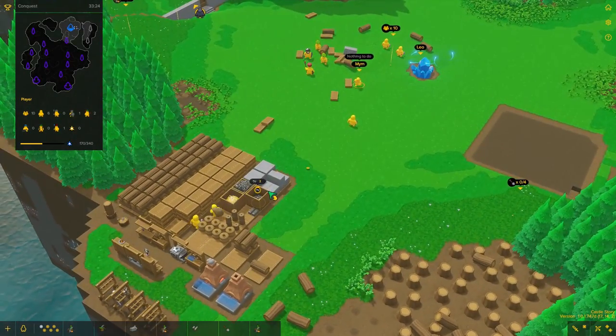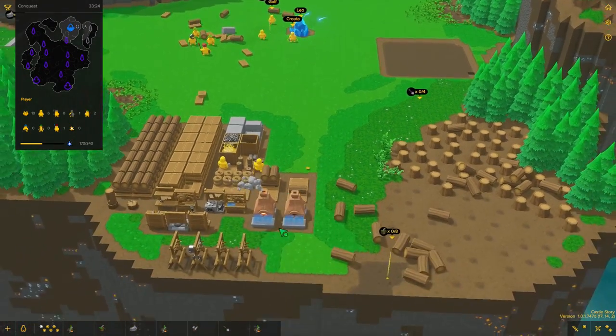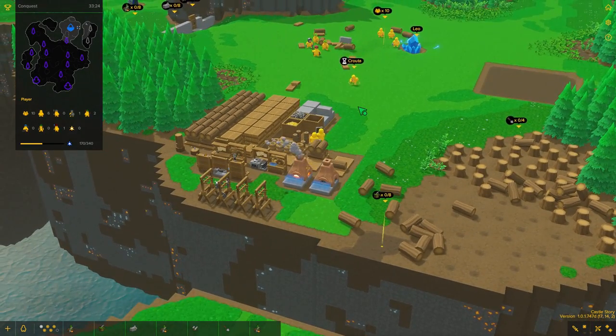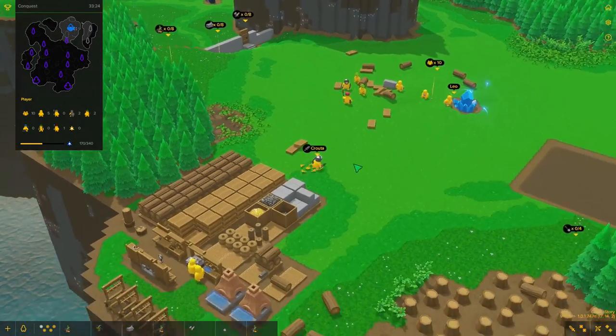We can't dig further into the quarry at the moment because all my stone storage is full — so we do need to build a little bit. Kruta, you're going to be my new knight since Leo still takes a while to spawn. I feel pretty strong now and I feel like we should go for this crystal next.